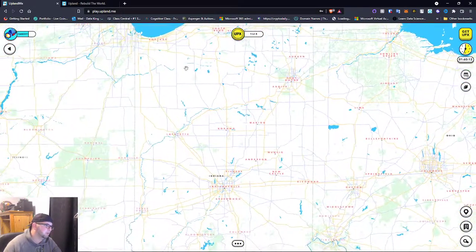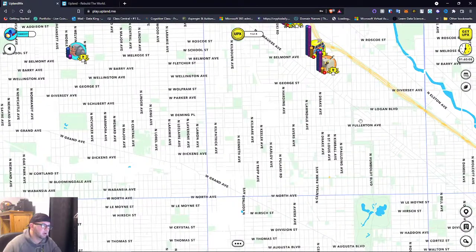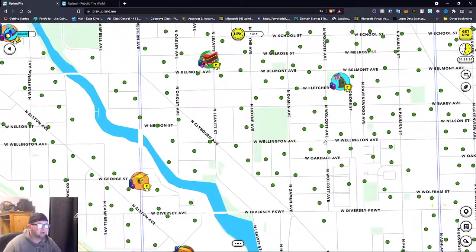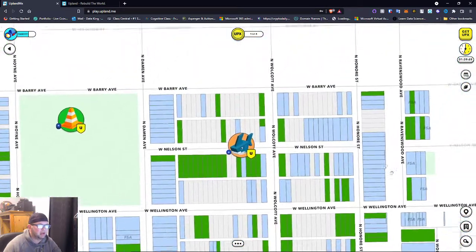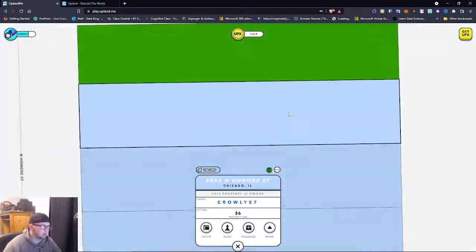Let's go over to Chicago since it's the closest active city. Chicago is getting pretty bought out — you can see the big players here. This guy, Drone3873, has 107 properties — shoutout, man. As we scoot in, you can see what's available and what's not. People do purchase whole city blocks on here.